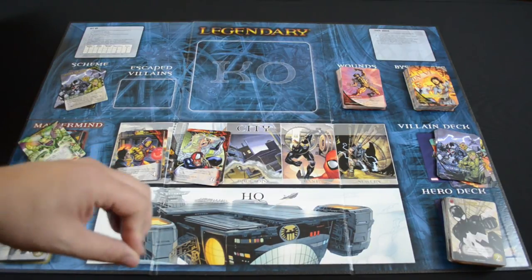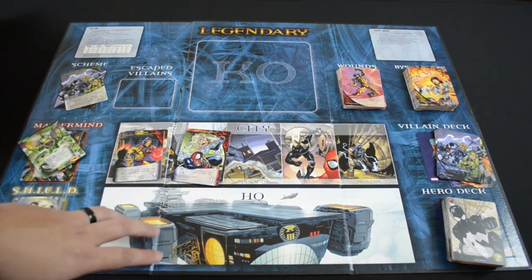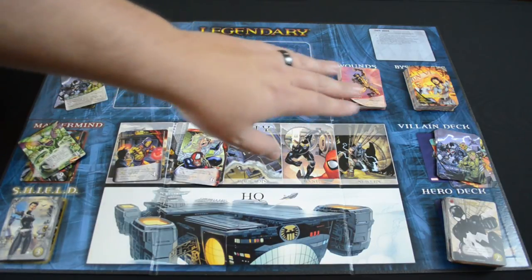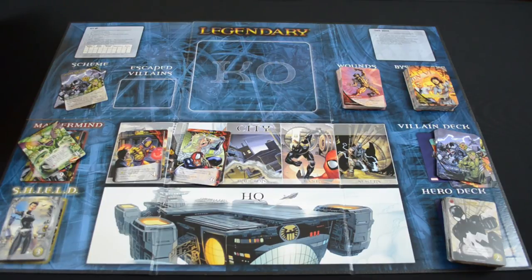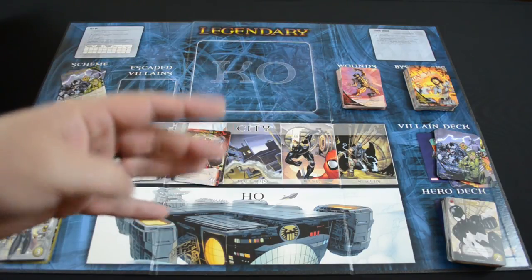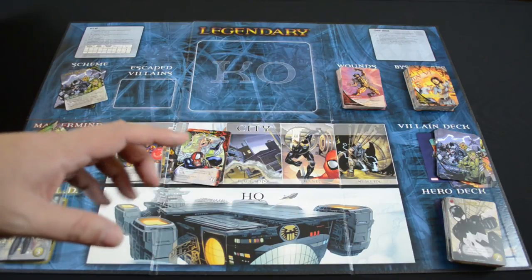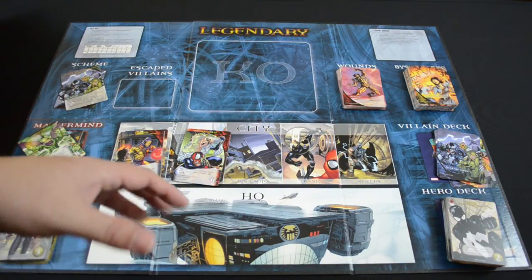Most of the time the villain deck is going to be very bad for the group, which adds a lot of excitement. Legendary has been compared pretty fairly to games like Ascension — it's a deck builder, but it's actually a cooperative deck builder, and it's a lot of fun played that way. There's also a Bystanders deck, which you can save bystanders to add to your victory points, and a Wounds deck, which is basically a null card that takes up a spot in your hand. You start with four Shield Troopers for strike, eight Shield Agents for recruit, giving you 12 cards total with a hand of six.